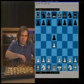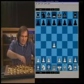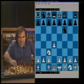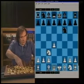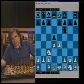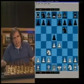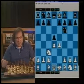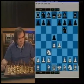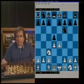Normally the Blackmar-Diemer Gambit starts with d4, Nf6, Nc3. Now White wants to play e4, and after d5, they play e4. We got the same position. After e4, there are a number of continuations for Black.